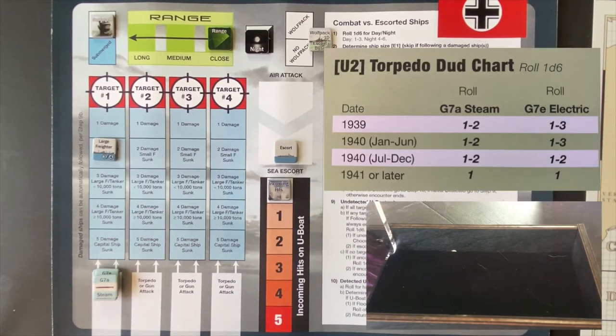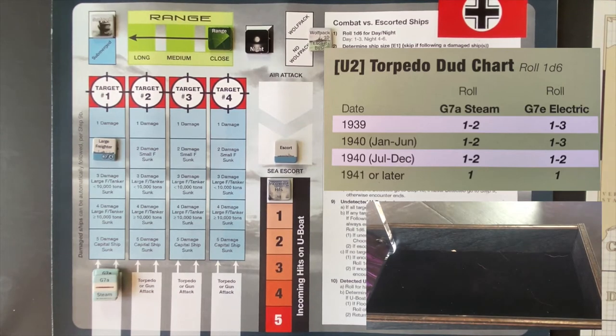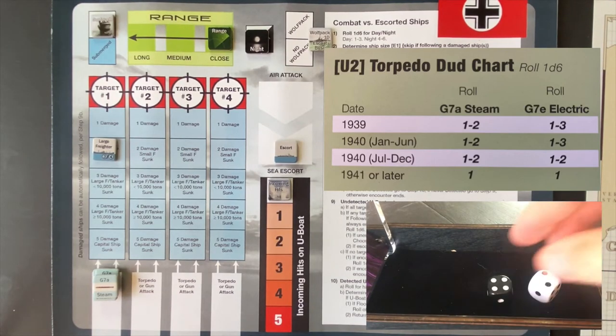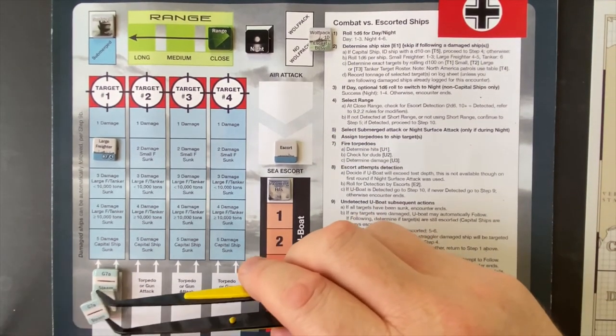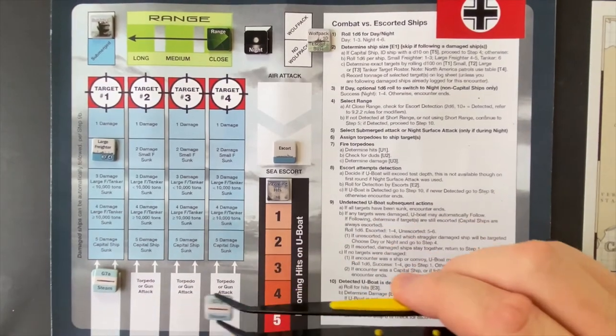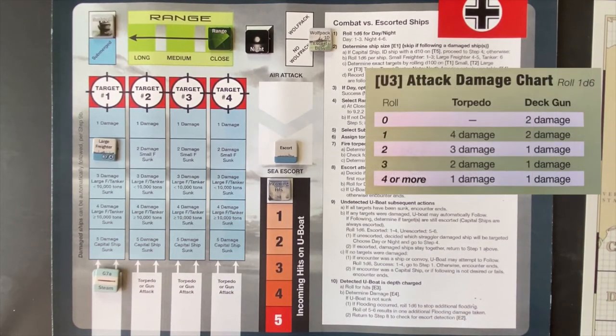Now we have to see which ones are duds. On a one or a two, the hits are duds — hoping for big numbers. A four and a one — one dud. Next two shots: a two and a four. So out of our four torpedoes that hit, we get two that are duds. But things are looking pretty good because a torpedo that hits and isn't a dud does at least one damage. Now we roll for total damage — the Empire Howard has no chance. Let's see the explosions and enjoy the fun.